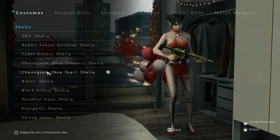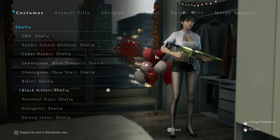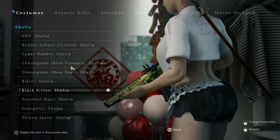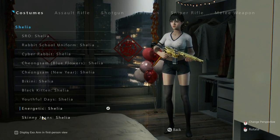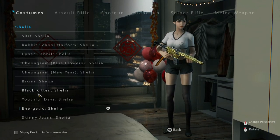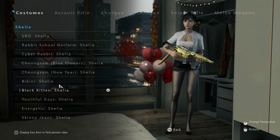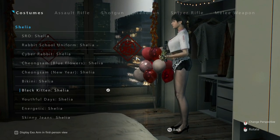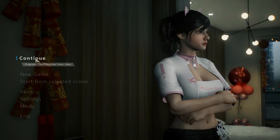However, I still want to try out something different for the let's play. The Black Kitten is a good option, but more energetic. This one has a little bit of an Office Lady vibe, so let's go with this and continue.